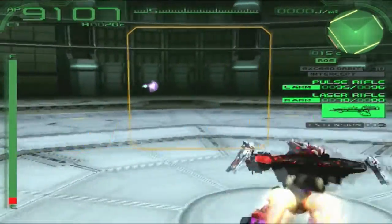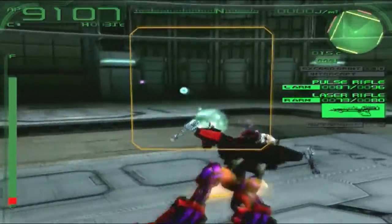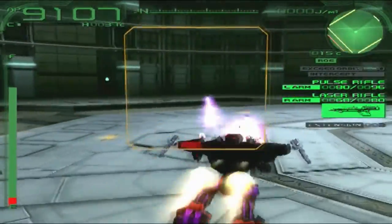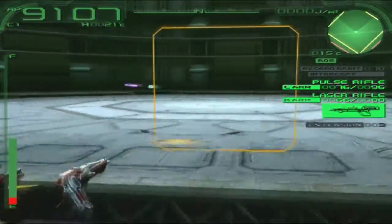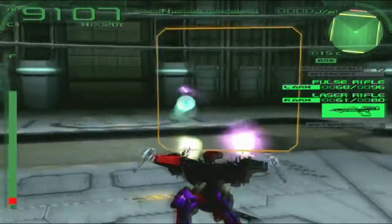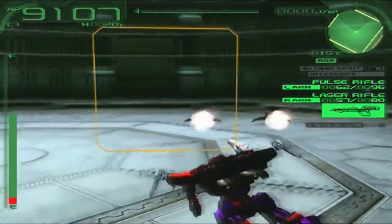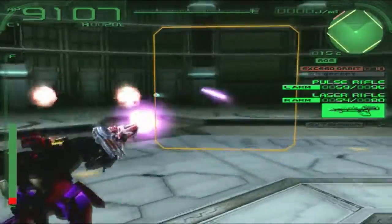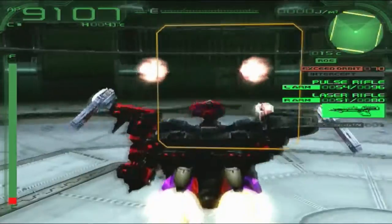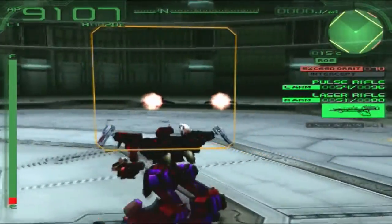We have the laser rifle along with the Rock 4, and based on how the energy is going down slowly, I think these were some good weapon choices. If I do manage to run out of energy, I can use the Jiren and recover it pretty much instantly. Then I use my Exceed Orbit and the extension again. That's pretty much all there is to this AC, so we should probably go to the test AC.